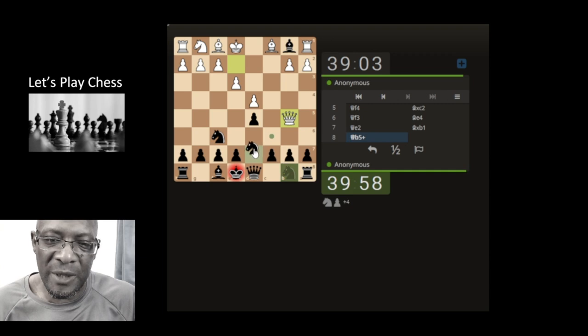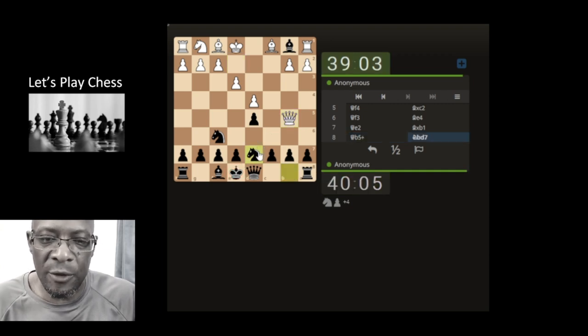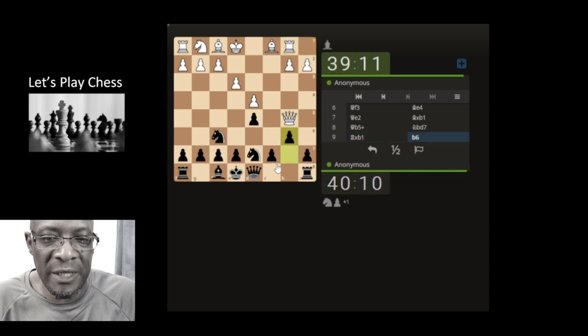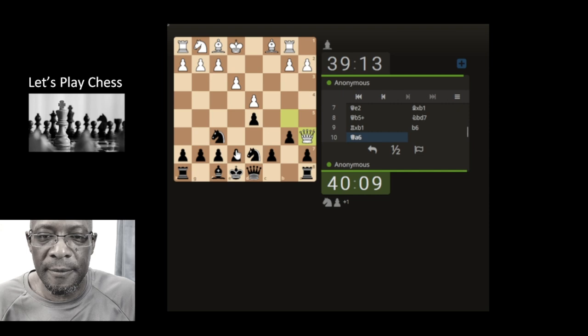It's got the rook as well so I'm going to have to bring the knight here. That's okay, don't worry about it - you've seen this position many times. It's not gone for the pawn. I'm not sure, he's doing a lot of queen moves. Can we trap it or just attack it and see what he wants to do? Let's attack it.